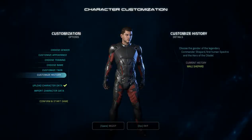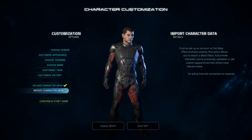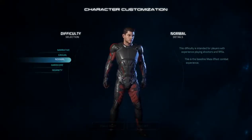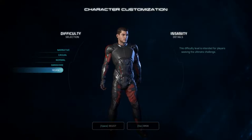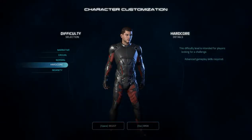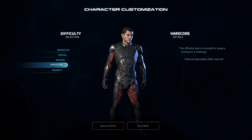The only thing that you can customize about the history — you don't get to import a Mass Effect 3 save, from what I can tell. Only other Andromeda saves is what this is for. Let's go ahead and confirm. I'm going to start on Hardcore. It was pretty easy on Normal the last time. We might be able to kick things up to Insanity once I learn a little bit more about the game.